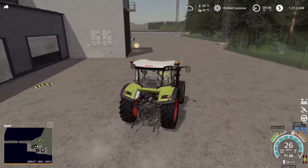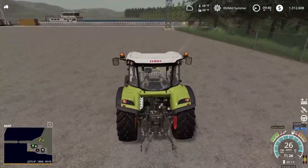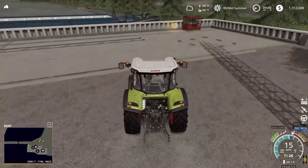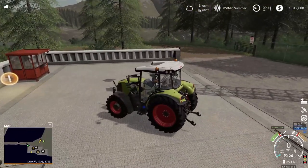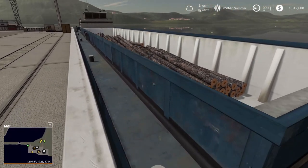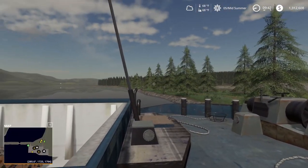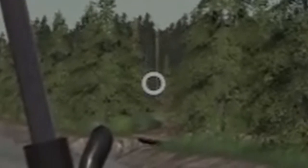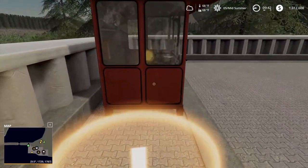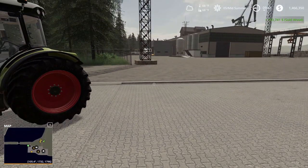I got wood down here I need to sell. I took a whole load down, I just haven't sold it yet. I got a letter from the port telling me to quit putting dead trees in with the logs. So all the dead trees have been going to the wood chipper and I've only been putting the good trees in. We don't want to make the port angry. Let's sell this load of wood — another $153,000.